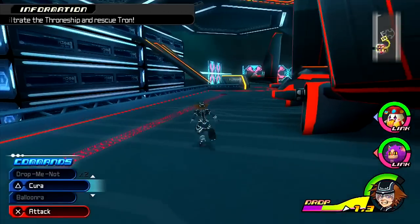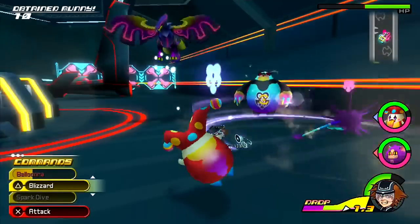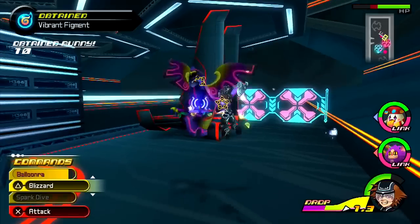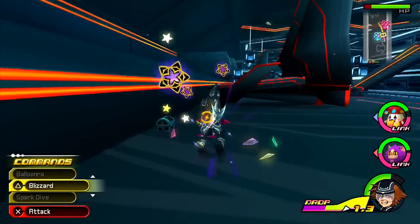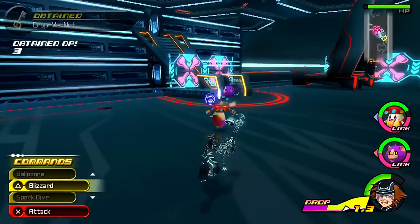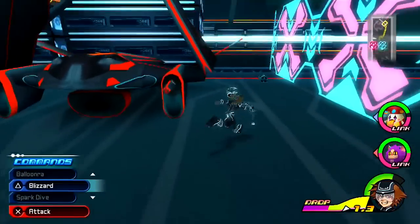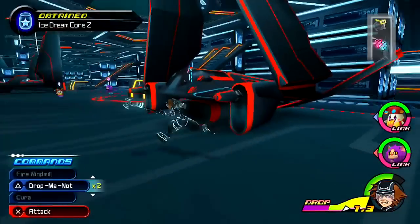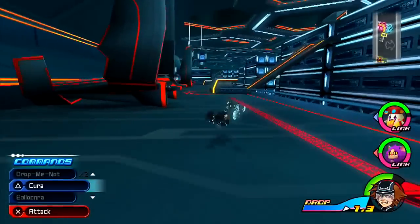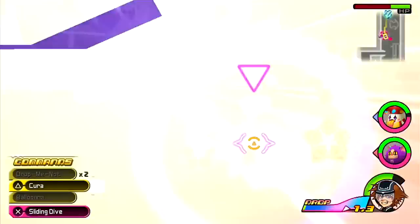Alright, we made it. Now we're gonna infiltrate the throne ship and rescue Tron. Or will we? At least I don't suffer any additional damage aside from a stun — which I need to have stun block on. Now to take care of this. The draw speed is somehow increased, which is why I need to use a Drop Me Not just to stay alive.